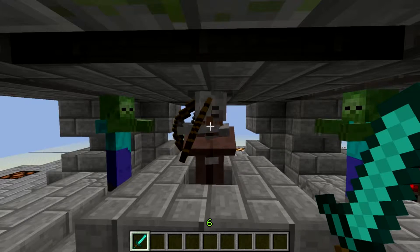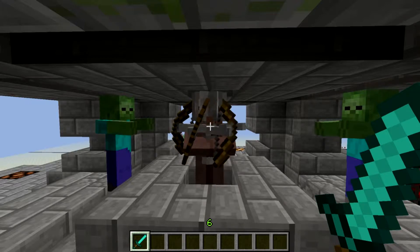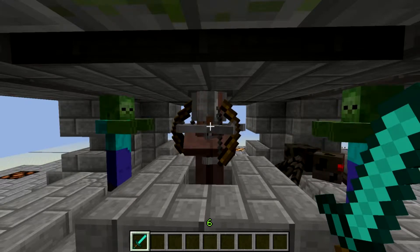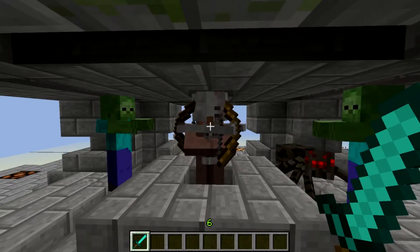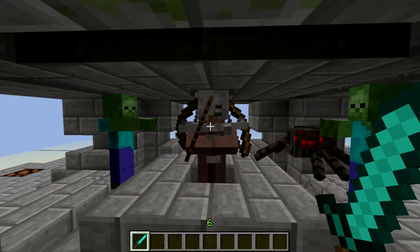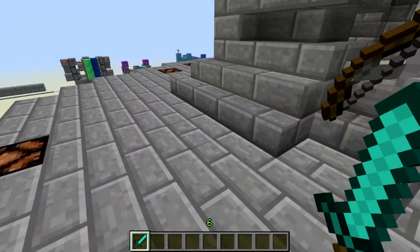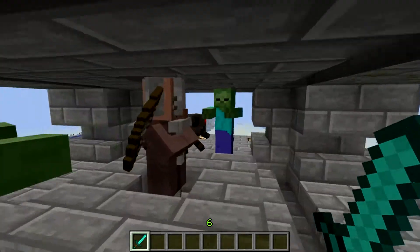After I killed the Testificate, a crap ton of skeletons spawned. It was originally going to be just hostile mobs, but then I realized that hostile mobs will despawn if you get too far away. So the Testificate, which won't despawn, is a placeholder for the mobs. And now the real power fight begins.